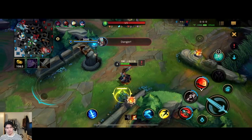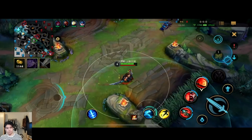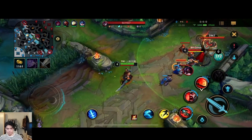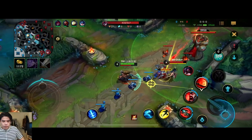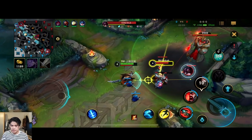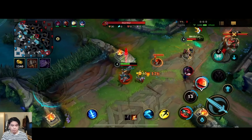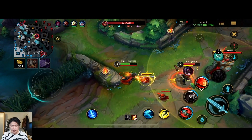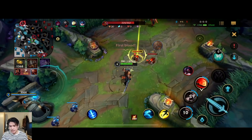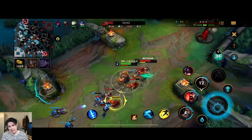Just gonna take the plant right here. I'm gonna ping because Grace is bot lane. For the runes, we are running Fleet Footwork — since I'm against Akali, that's pretty good for the sustain in the early game. Then Hunter Vampirism for even more lifesteal, which works well in mid lane since you can stack it up easily. Then Second Wind for extra sustain, and Sweet Tooth for more healing sustain.